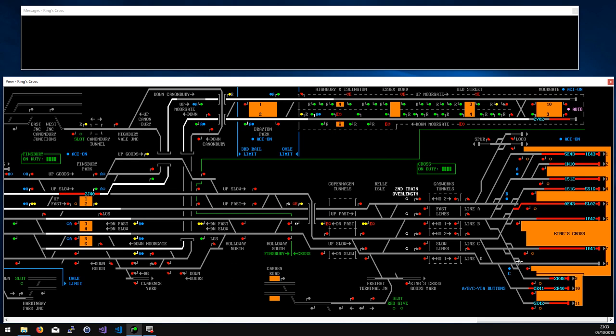Likewise, if you come in on the up fast you can cross over to platform nine but not platforms ten and eleven. King's Cross has eleven platforms in this era — twelve in the modern era — which isn't many given you've got long-distance express traffic and suburban traffic all at the same time. There are many times with two trains in the same platform. The shorter trains can only take two four-carriage multiple units; platforms two and three are long enough for an eight-carriage HST but not much more.